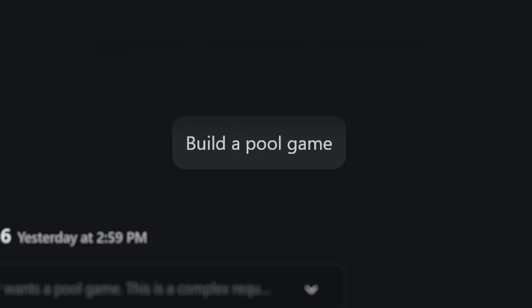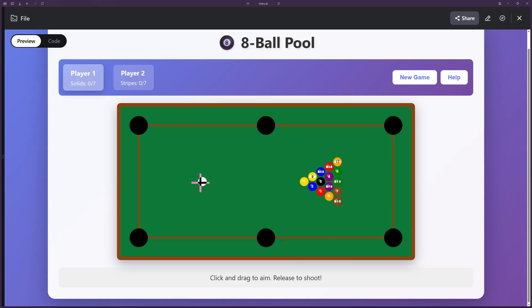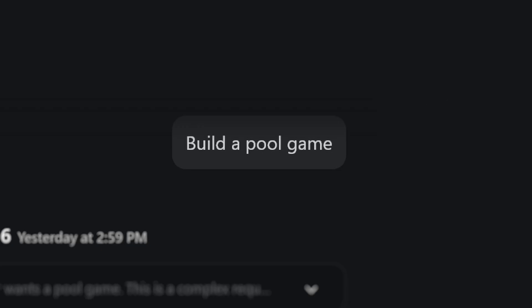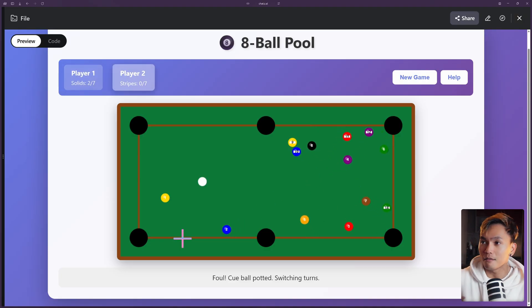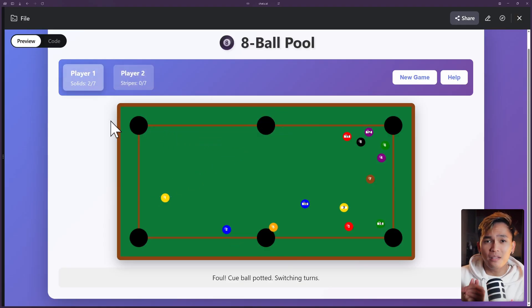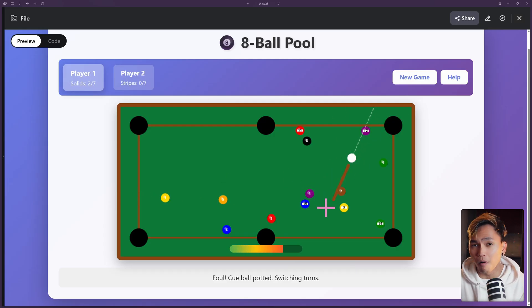I tried to give it the benefit of the doubt and asked it to build a different game — an 8-ball pool game. The result was good. The user interface is okay, the physics were perfect. But player number 2 can't play the game. That's understandable because I didn't specify that there should be a player 2, so I can appreciate that it thought to add one. So GLM can make games, but it really depends on the complexity. If it's too difficult, chances are GLM won't be able to make it, or you'd have to keep fixing bugs.